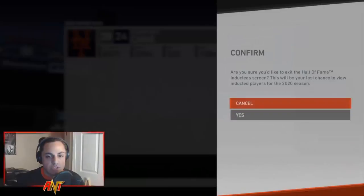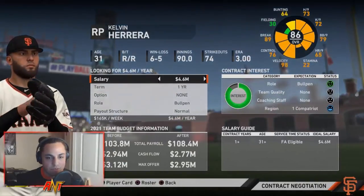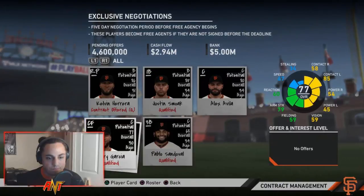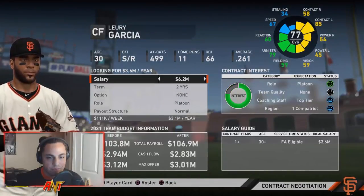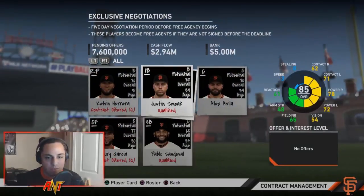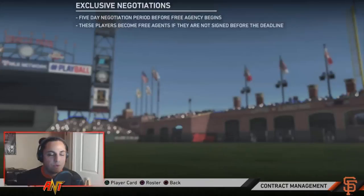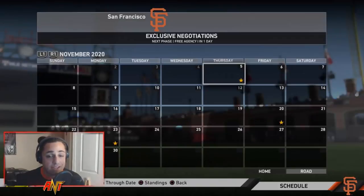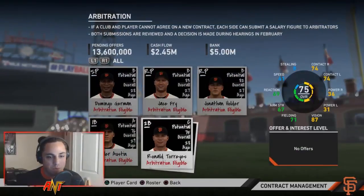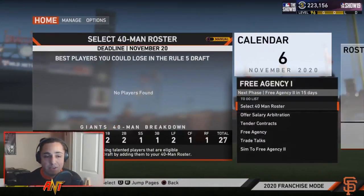We definitely need to improve the offense — that's going to be my main concern for trades next year. Looking at exclusive negotiations for Season 3. Derek Rodriguez we can give one more year to. The rest we'll let walk. Scooter Genett exercised his option, which I'm glad about — otherwise we'd have been in trouble. We're going to offer everyone arbitration since they've been really good for us. We're going to give everybody contracts and then make some trades next year to really improve this team.